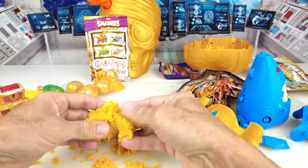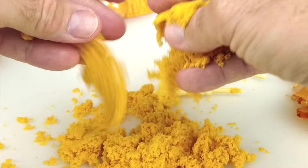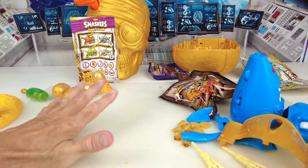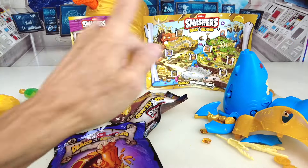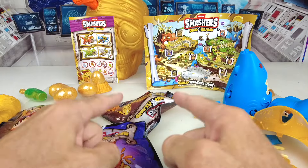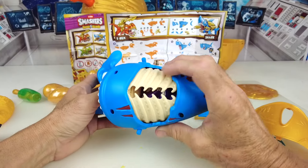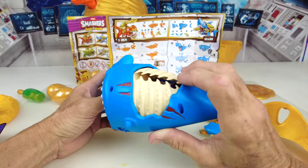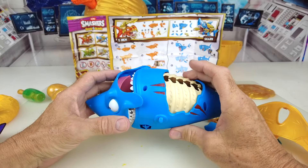This stuff is kind of like kinetic sand — it kind of falls and you can goo it all back together. Let's clean it up. I have all the pieces to the shark, and we have three more bags. Let's put together this shark first, and then we'll get on to the next side of the map. There is a bag hiding in there — a purple bag with something in it — but I don't see how to get that just yet.